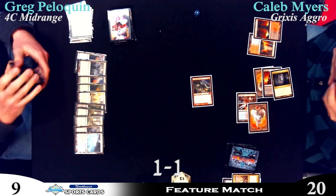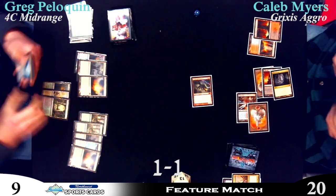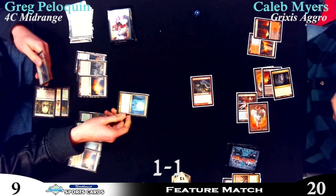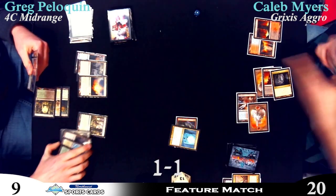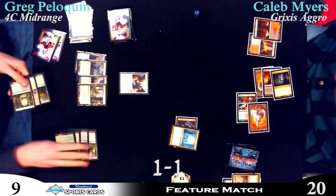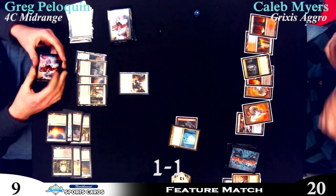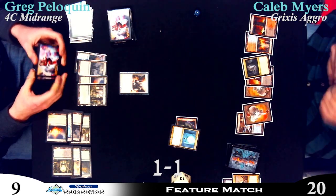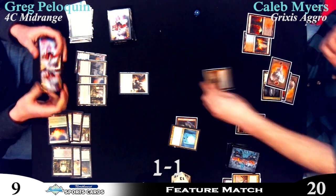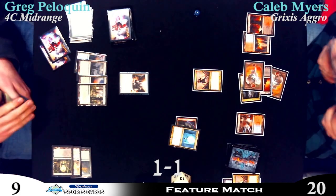He's just going to bide some time — well, let's take it whatever, because I'm about to gain more than that back. He's going to Detention Sphere this thing right here, I think. Yeah, because you just can't deal with that. It's tapping four — Rhox Faithmender. Yeah, that with Sphinx's Revelation is pretty good. Does Caleb have any way to deal with that? It's a one-five? Man, that is ugly. That's probably a Hellrider, tapping four. Olivia — oh, I can just take the Rhino. I can just take it. What about that? That's pretty sweet.